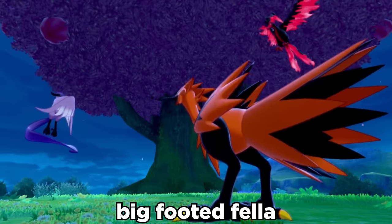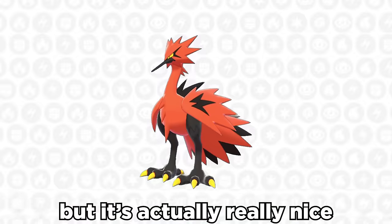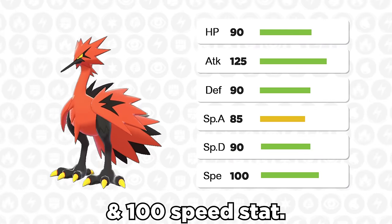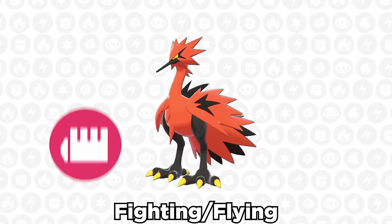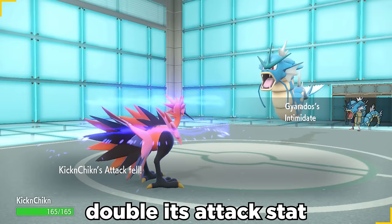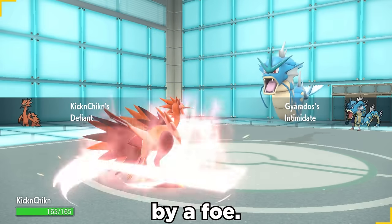Galarian Zapdos is a big-footed fella that's rarely used, but it's actually really nice with its solid base 125 attack and 100 speed stat. It has good offensive typing with Fighting/Flying, and its ability Defiant is amazing — it can double its attack stat whenever a stat is lowered by a foe.